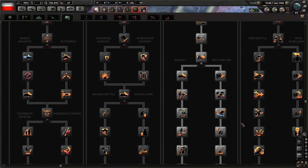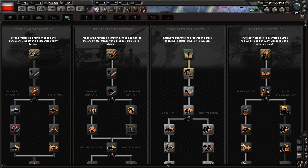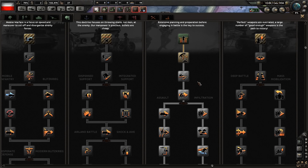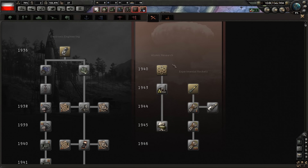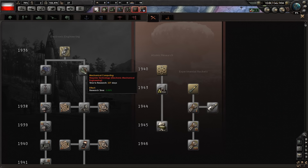Doctrines govern the general strategies that each of those respective forces will utilize. Sometimes you just want to throw a bunch of bodies at the enemy; sometimes you want shock and awe from superior firepower. This choice is mutually exclusive — whichever one you pick, you can't pick the others. There's quite a lot of stuff here and it can be daunting deciding early on what to pick. A general rule of thumb: lowering research time is a great beginning. The more you lower that research time, the more stuff you'll ultimately get to research before time runs out.